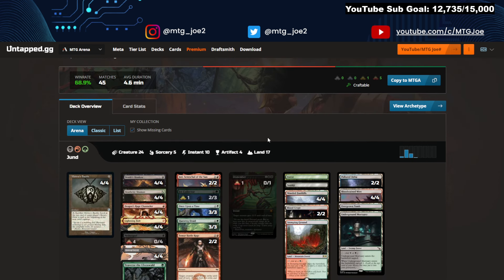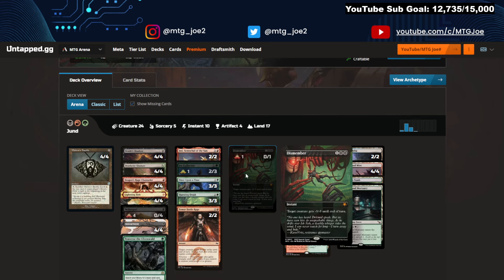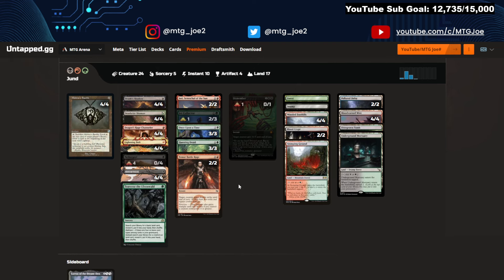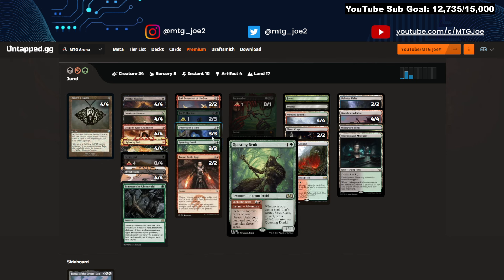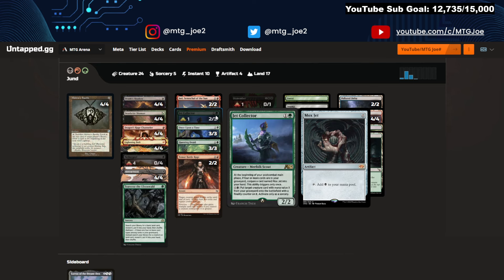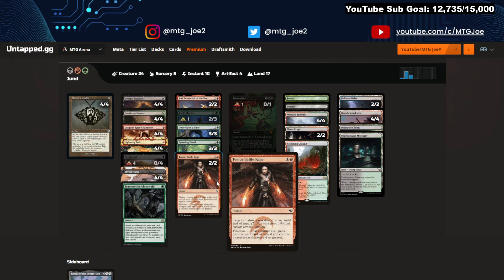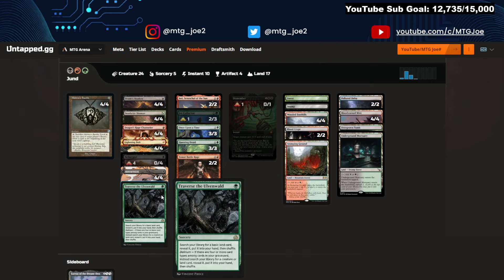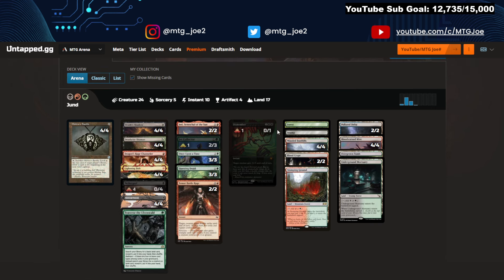Then Jund at 69%. We have Dismember — really cool art on this one. This is kind of the Shadow version with Lurrus. We have Death's Shadow, Nethergoyf, Questing Druids, and Jet Collectors to reanimate the NT package and then make a big creature. Temur Battle Rage for double strike and extra value. Traverse to find key cards, bolts, DRCs, and Shamans. So kind of your old Shadow list that's trying out Nethergoyf alongside Death's Shadow.